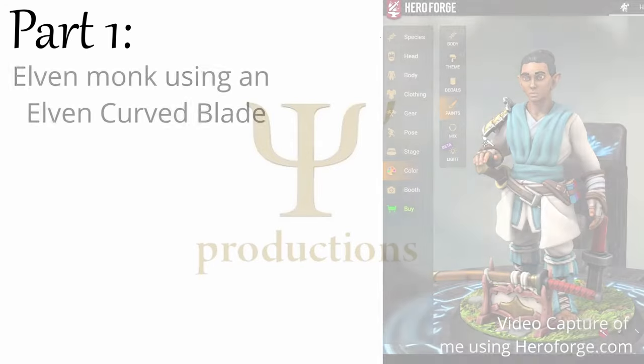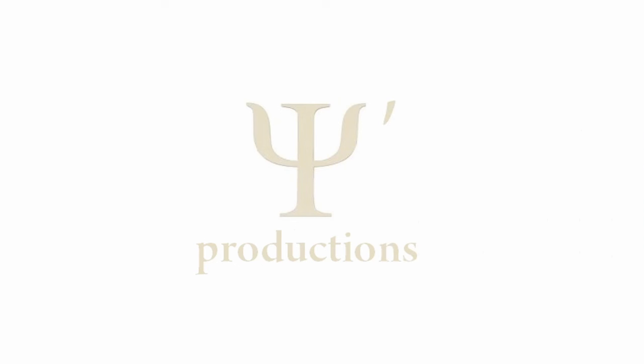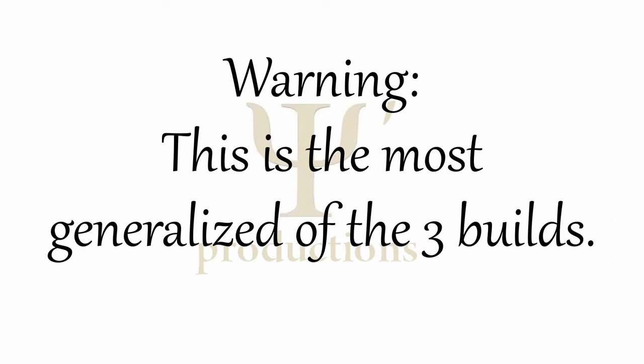In part 1 we built a monk who uses an elven curveblade, which I counted as close enough to a katana, but some of you may be unsatisfied with that, so let's move on to a build that uses actual katanas. Warning: this is the most general of the three builds, so there are a million ways you can tweak it.